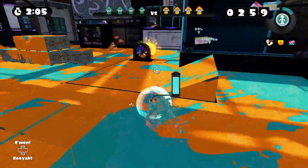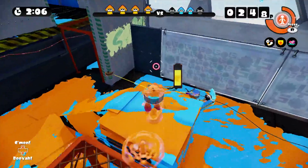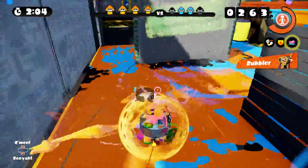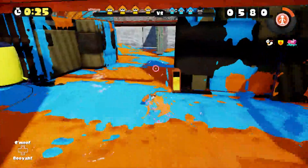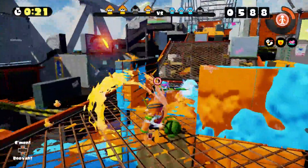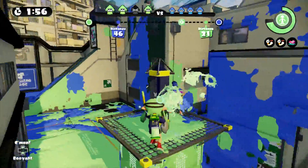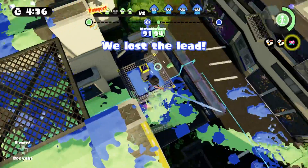Special Charge Up and Special Duration Up will help you get your Bubbler special much quicker and last longer for both you and your teammates, allowing you and your team to push forward despite having short range. And if there's any room left over, Ninja Squid is great for any close range weapons — we love being stealthy with the Tri-Slosher. In ranked battle, the Tri-Slosher is a favorite amongst Tower Control.